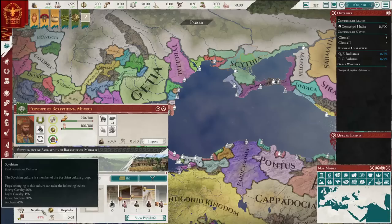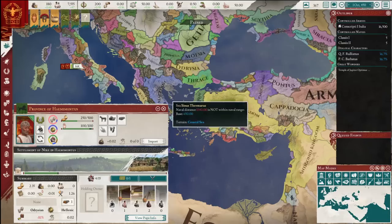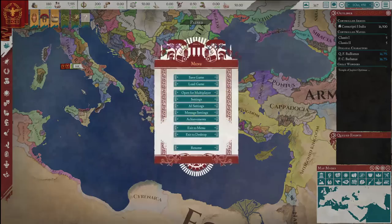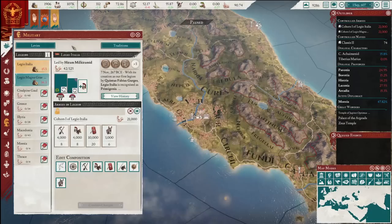The main way you'll be changing the composition of your levies beyond growing pops is going to be choosing which of your cultures you integrate. In terms of who has the best breakup of units — it's probably the Scythian cultures if you value horse archers. The Greeks tend to produce a fair amount of heavy infantry, so that can be pretty powerful too. But overall, the quality of levied troops is going to be far less than that of legions, who come with various bonuses such as discipline, simply by virtue of being professional trained troops.